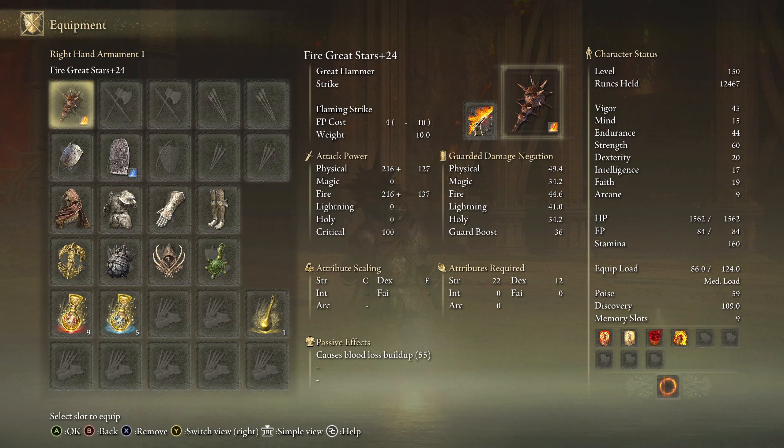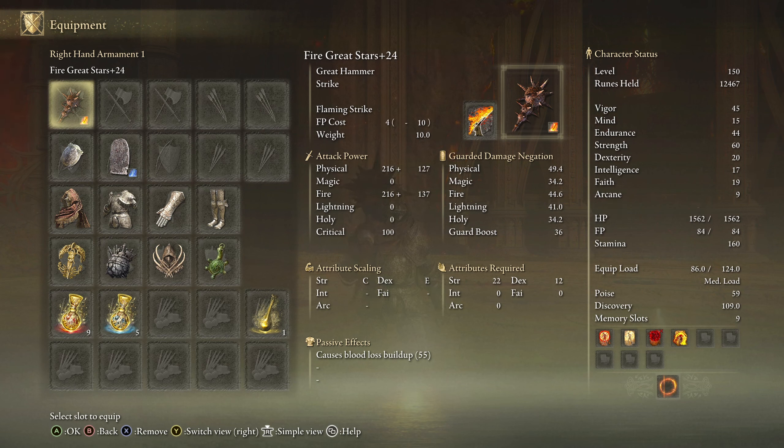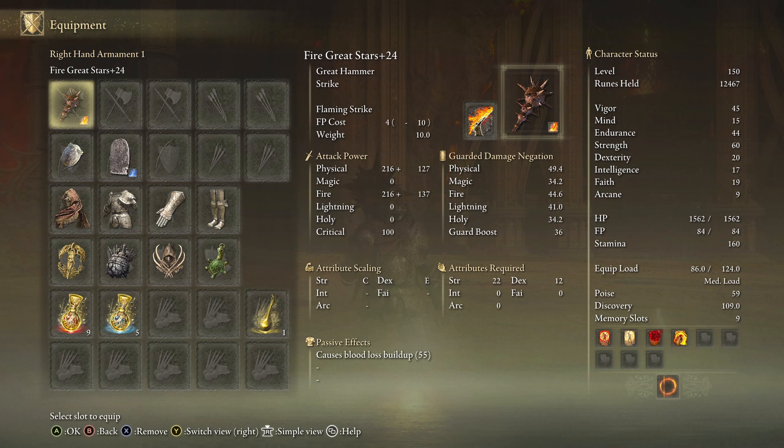I'm running an equipment load of 86, but these talismans are the most important because I'm doing a lot of jump attacks. Obviously we want to increase our weight so we can have this beefy armor. My favorite thing about running this weapon — because when I want to use a colossal sword, just some overly ridiculous powerful weapon for my strength build, I can never really run this shield and a ginormous weapon. But I can maintain a medium load using this great hammer. If I throw that on, I'm automatically getting a heavy load. This Great Stars allows me to feel like a strength demon and be able to use this shield at the same exact time. I love this shield.